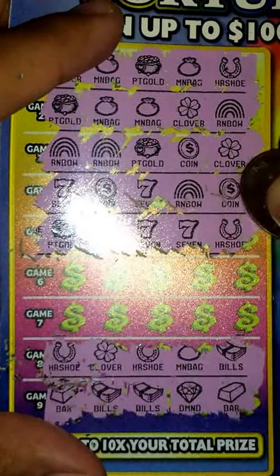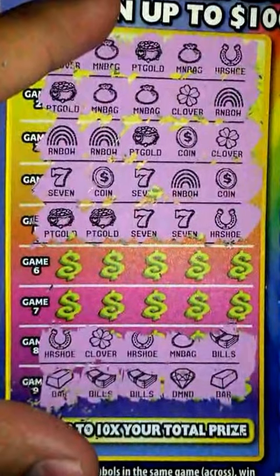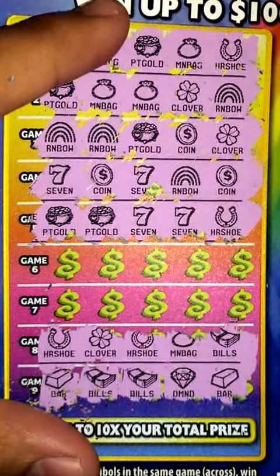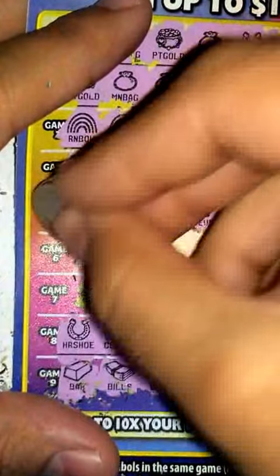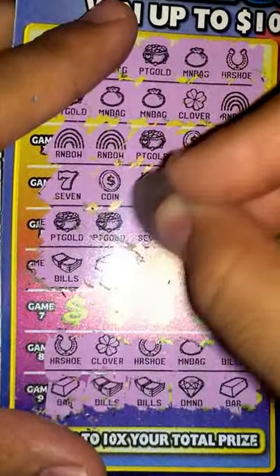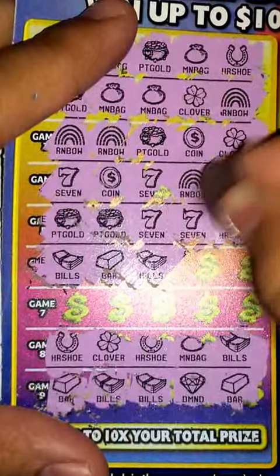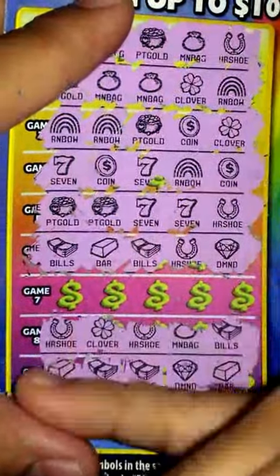Next game: pot of gold, a gold seven, a seven, and a horseshoe — nothing there either. Down to two games here, game six and seven, so hopefully I get a winner. Game six: bills, bar, bills, horseshoe, and diamond — not there.